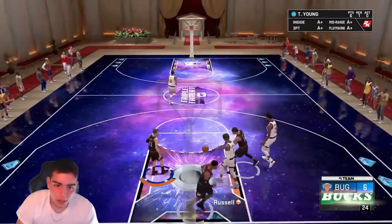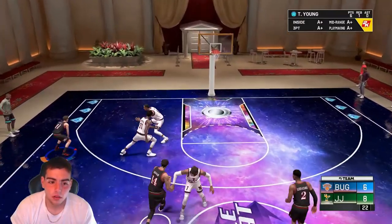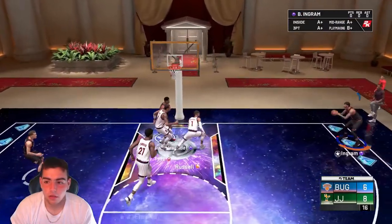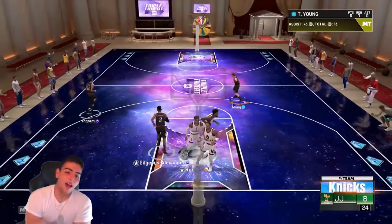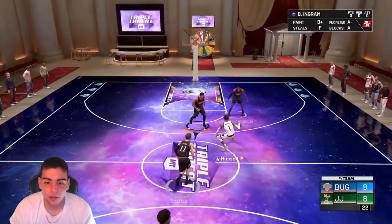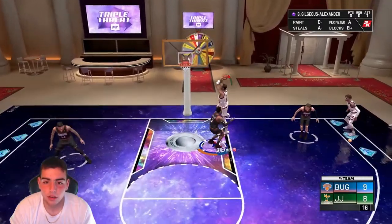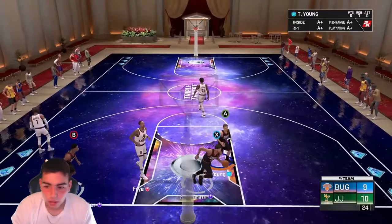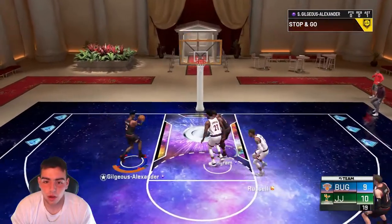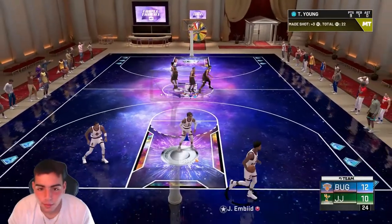The only problem is with Trae Young — if you're playing Triple Threat online and you're trying to go up with him, he's gonna get bodied. You know what, let's test out my boy Brandon Ingram. I'm really liking this Moments of the Week team, it's honestly so good. I love it. I might honestly run a full gameplay with the Moments of the Week team online. SGA is wide open, Trae Young's wide open — that's gotta be a splash. Yes sir! This team is money — we only hit threes in this game.